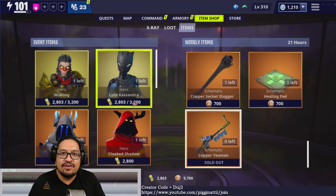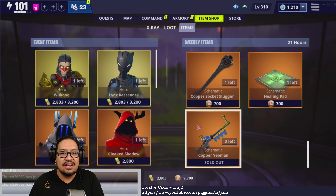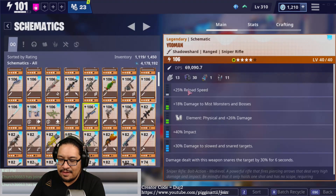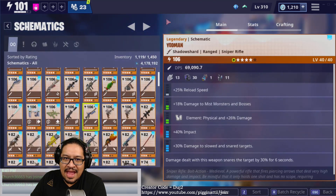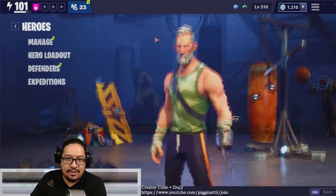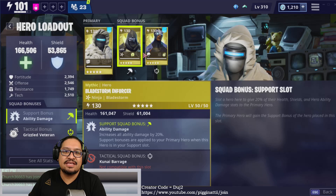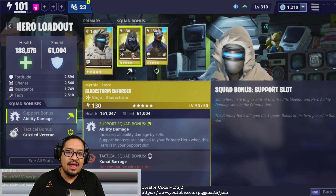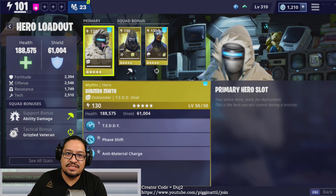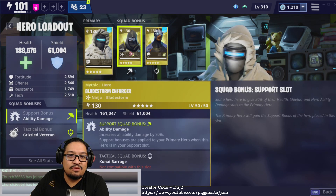Even if you're not using them right now, you may find yourself using them in the future. So let's jump in and talk about the Yeoman sniper rifle a little more. In my first video I took it to 106 without much setup work, and I went with this hero loadout. The Blade Storm Enforcer gives me ability damage, and Sub-Zero Zenith has both the anti-material charge and the Teddy — Blade Storm Enforcer gives it 20 more damage to Teddy.